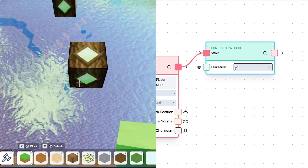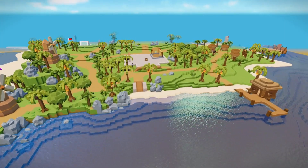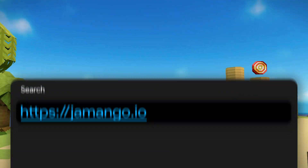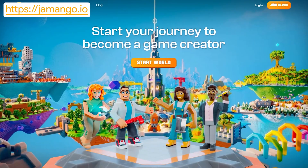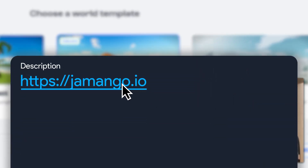You need absolutely zero prior experience with coding, as Jamango makes game development feel like a game itself, while still offering deep creative potential. Jamango is also resetting the bar for browser game development, as the games run smoothly in the browser — just instant access with one click of a link, on any device, anywhere. Currently in closed alpha, Jamango is working with creators like me to refine its core features. So click on the link in the description and try it out today.